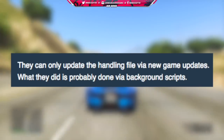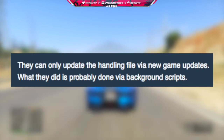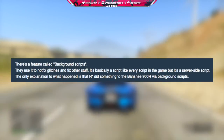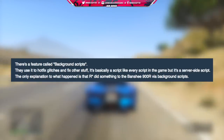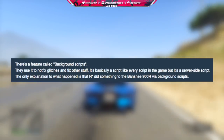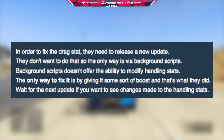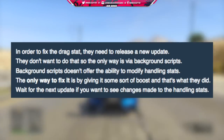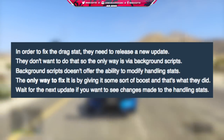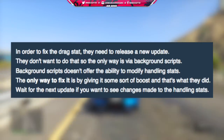He also states on the GTA forums website: they can only update the handling file via new game updates. What they probably have done is via background scripts — there's a feature called background scripts they use to hotfix glitches and fix other stuff. It's basically a script like every script in the game, but it's a server-side script. The only explanation is that Rockstar did something to the Banshee 900R via background scripts. In order to fix the drag stat they need to release a new update. They don't want to do that, so the only way is via background scripts. Background scripts don't offer the ability to modify handling stats — the only way to fix it is by giving it some sort of boost, and that's what they did.